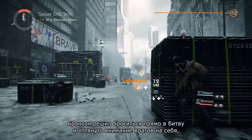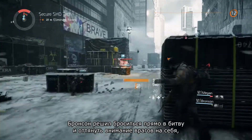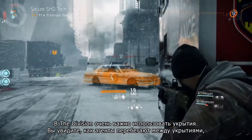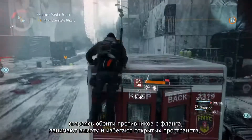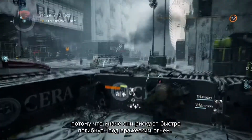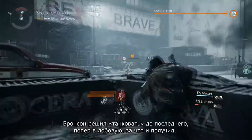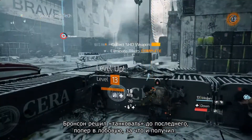Bronson's going to go up right on top of them to take point, drawing aggro from the enemies, and we can support him from behind with healing grenades and covering fire. Using cover in The Division is really important — you're going to see the agents moving around flanking enemies, moving cover to cover, using height elevation to their advantage, and really trying to make sure you're not exposed at any time, because when you're out of cover you take a lot of damage. It looks like we've only got a couple of Rikers left, and they've cleared them out.